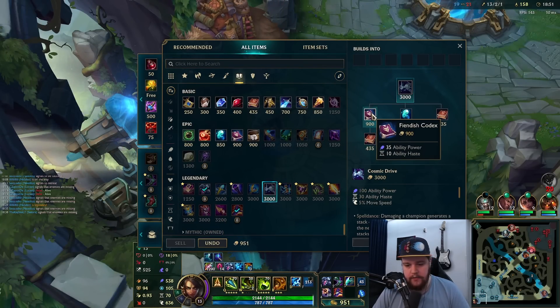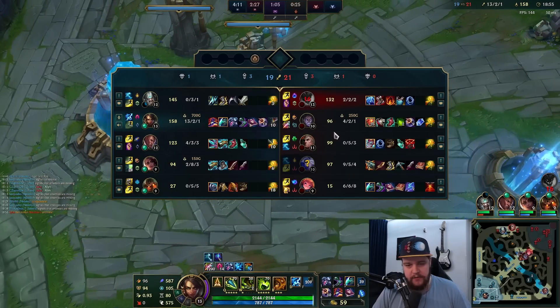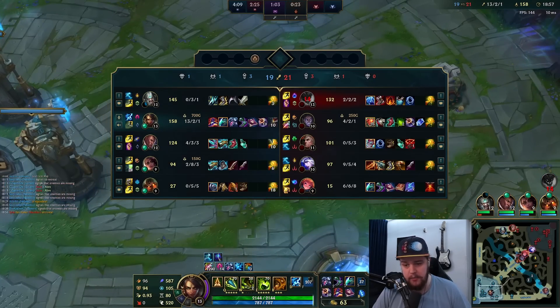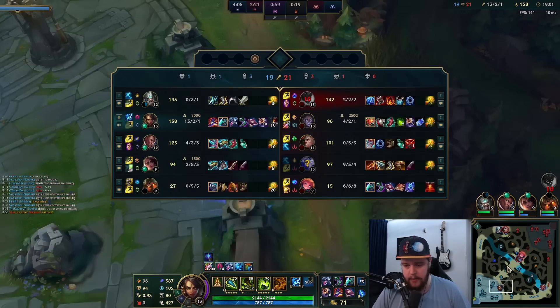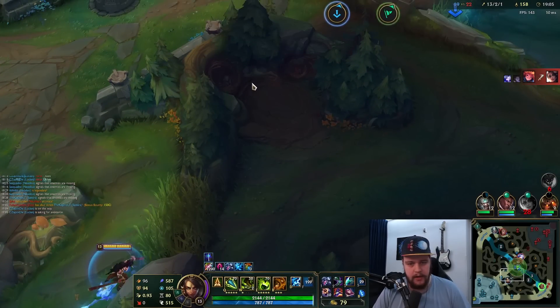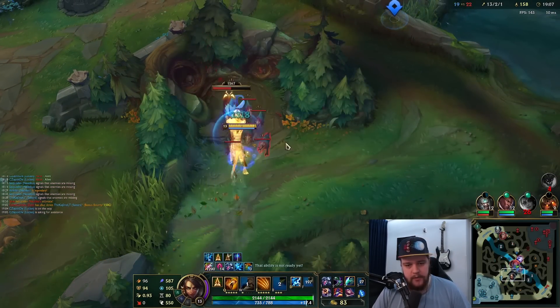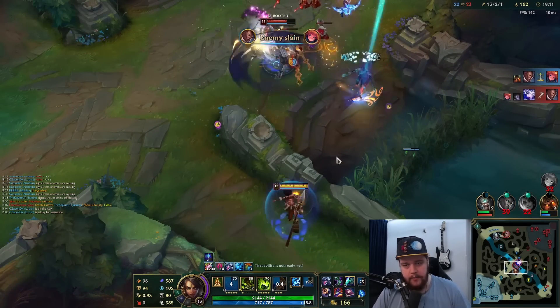I think I should just buy here and then go for the Cosmic Drive. The reason I buy Banshee's in this game very specifically is because they're full AP — with an Ash, her arrow and W do AP damage. The magic shield from this item is going to be really good, so that's why we're buying this right now.